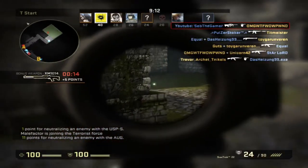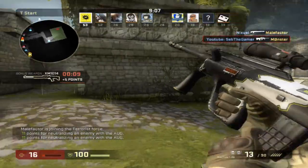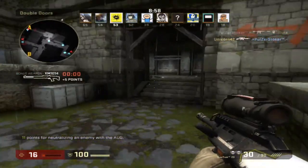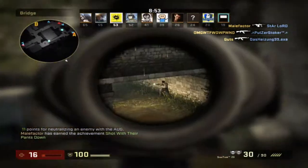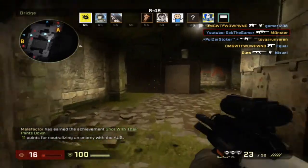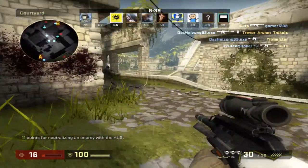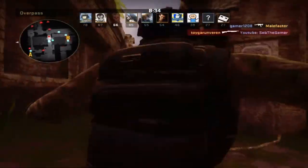The first one that you can see on screen now is Deathmatch. This is just two teams — Counter-Terrorist and Terrorist — and you spawn randomly anywhere on the map. It's an infinite amount of spawns and you also have an infinite amount of money, so you can just keep playing.